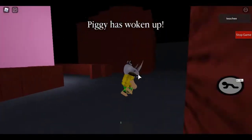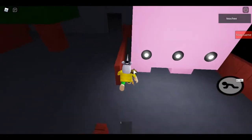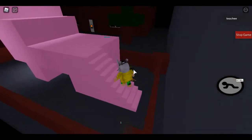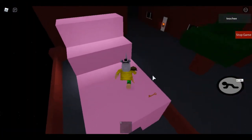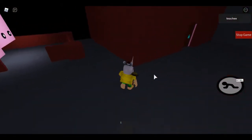Now we need the blue key to get over there — I think I see it. I think I'm stuck so we'll have to go around. Grab the blue key — and Piggy's coming, this is not good.